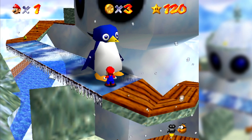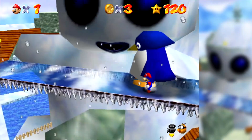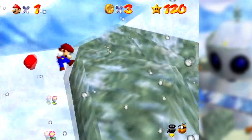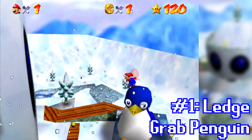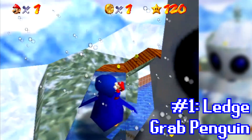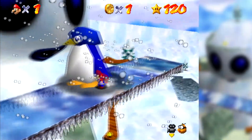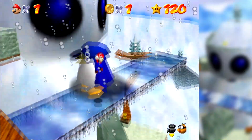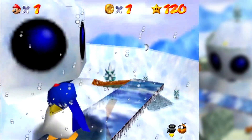Do you remember this penguin in Snowman's Land in Super Mario 64? You have to hide behind this penguin so the snowman's head doesn't blow you off the icy bridge and make you lose your hat. There are a lot of interesting places in Super Mario 64 where you can grab onto ledges, but this penguin's head is one of those ledges. Mario can grab this ledge and appear to be inside the model of the penguin, with just his hat peeking out from certain angles.